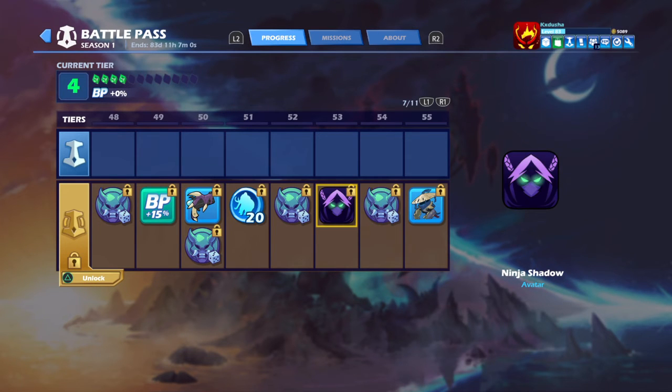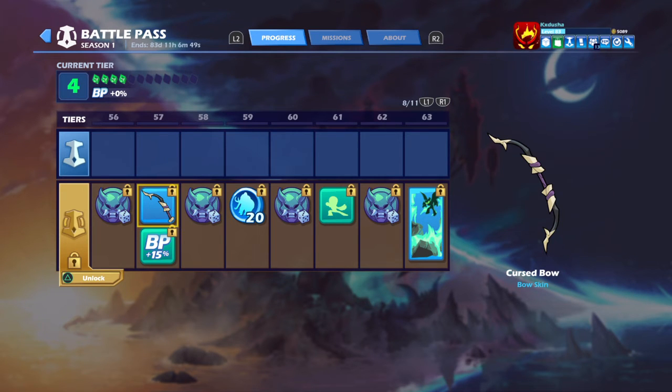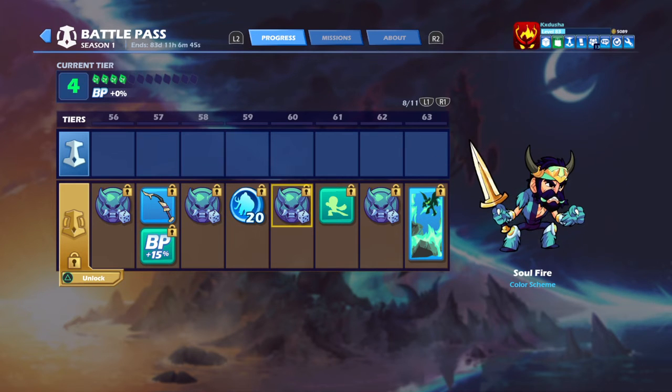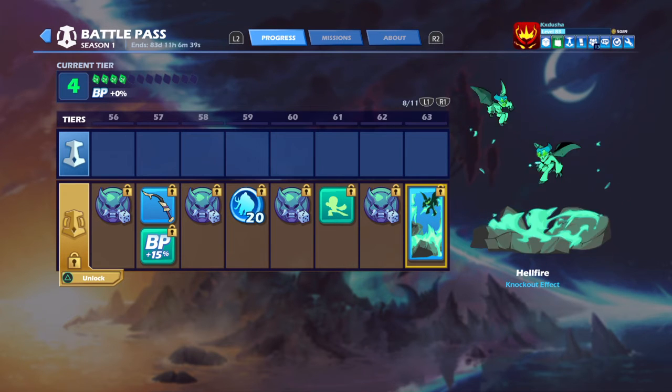Another Color Scheme. Sidekick — Ninja Koji. Color Scheme, Bow — looks dumb to me. Color Scheme. 20 Mammoth Coins. Color Scheme. Ninja Flip Taunt. Another Color Scheme. The only Knockout Effect — and it's a cool Knockout Effect.